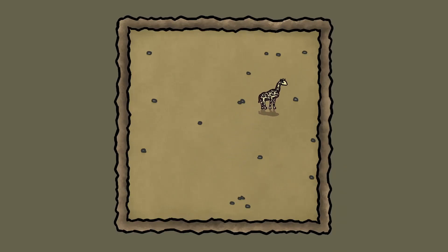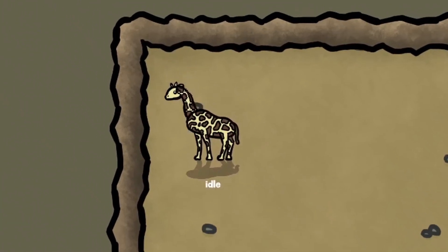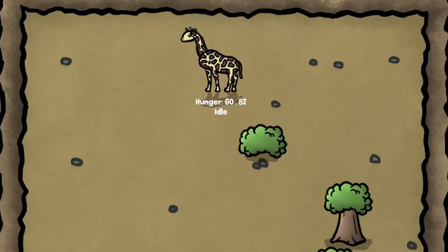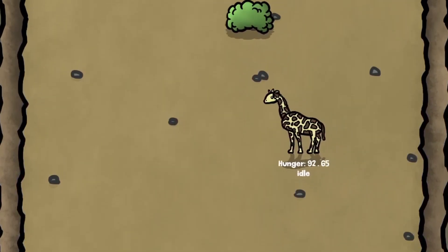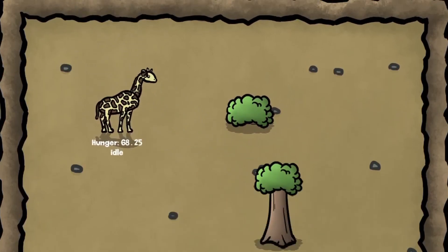The giraffe can be in a few states. The first is the idle state, where the giraffe just moves in random directions. Then we have the searching for food state — when the hunger property goes below 50, it will try to find the nearest tree and move towards it to eat, and its hunger will go back to 100 before slowly decrementing again.